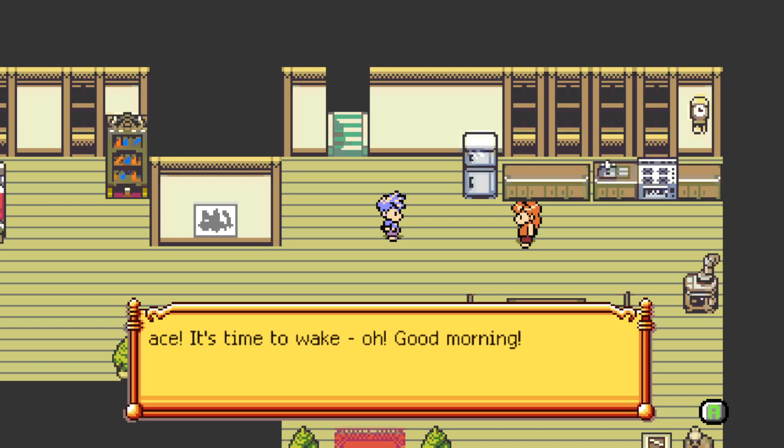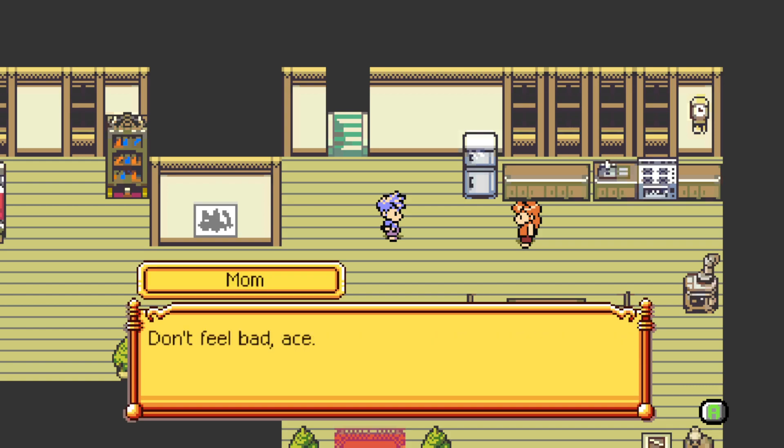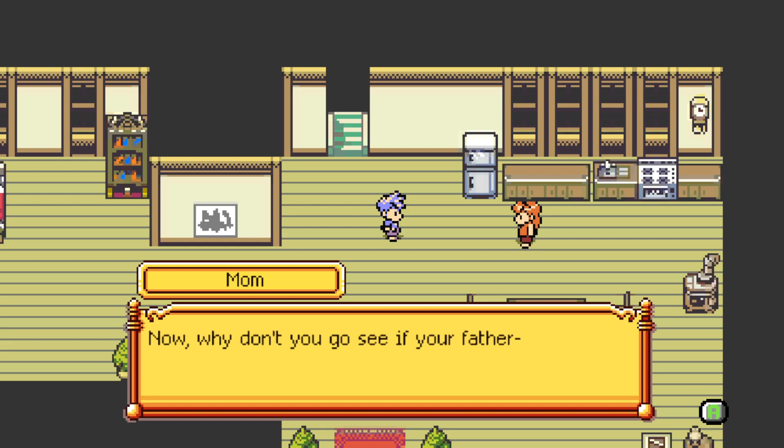One week later. Mom says: 'Ace, it's time to wake up!' 'Good morning.' 'What's with that expression? Oh — today is the day, you're expecting to get a monster in the mail, aren't you? I wish you would have asked me before you sent that — it sounds like an awful lot like a scam.' 'I probably sent like one gold, I'm pretty sure we're fine.' 'Don't feel bad Ace, we all fall for these things. When I was a girl I sent my money in for a sweepstakes for X-ray glasses but they never came.'